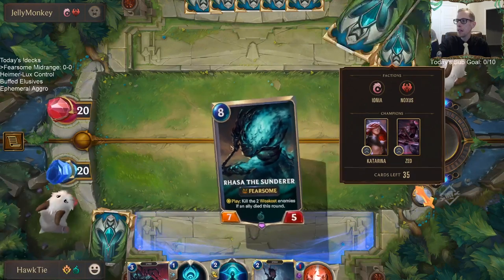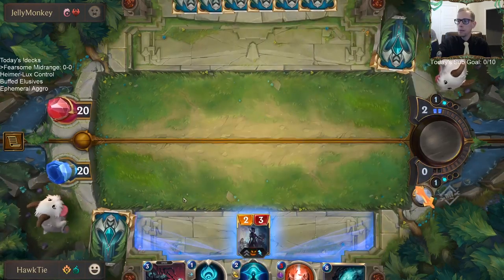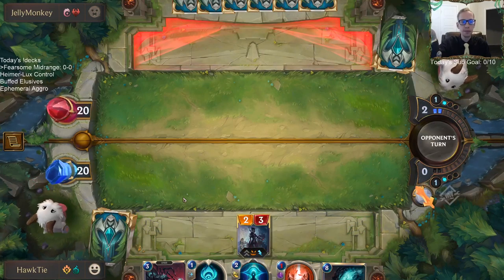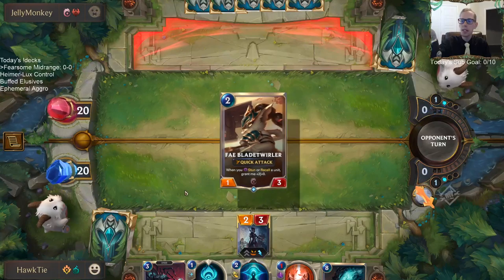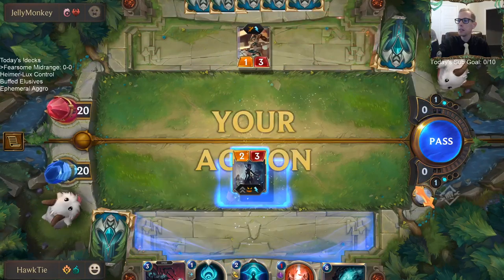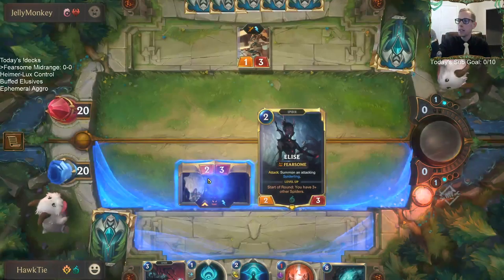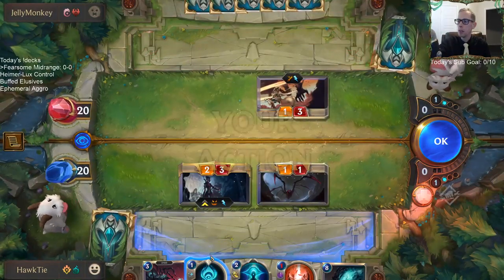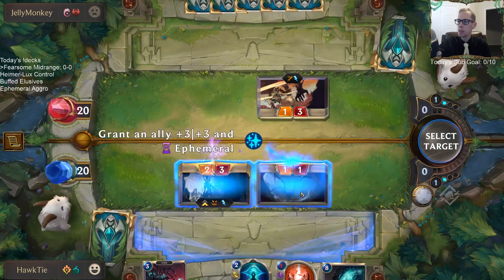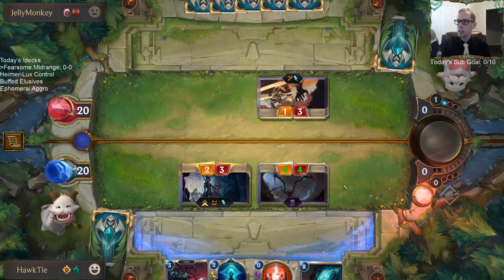Our opponent's champions are Katarina and Zed. Elise has Fearsome, so their one-three can't block her — but the one-three can block the one-one. I can also just pump plus three plus three and kill their creature.